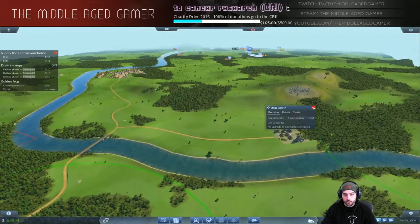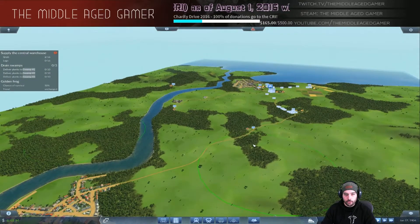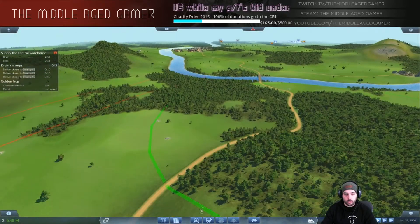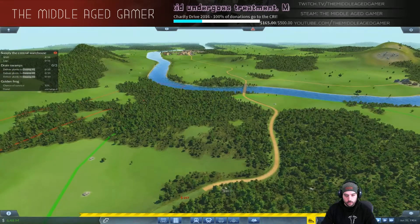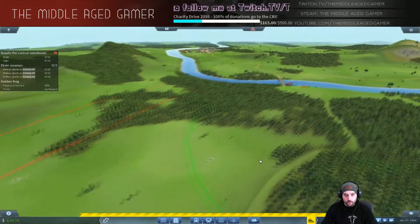We're going to reroute this road here because we'll be transferring a lot of rock over to Dam East. We do not want to go through these green circles for any reason whatsoever - it's very important. Even driving through with cargo drops the chance of survival tremendously. Let's go ahead and reroute this quickly while we have some time.